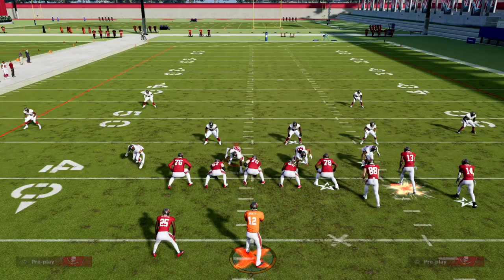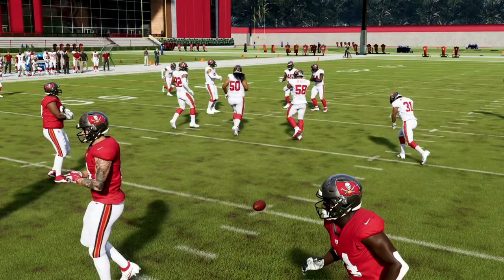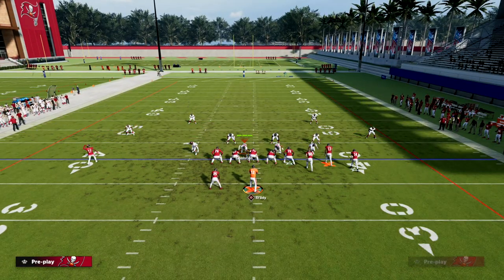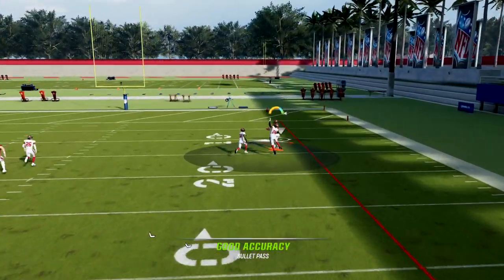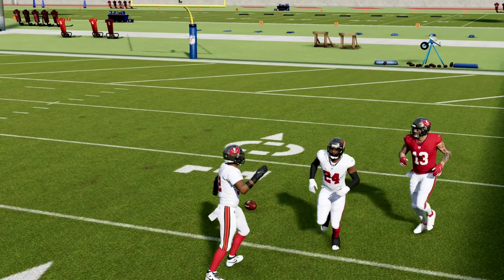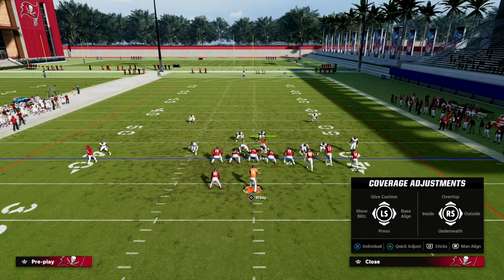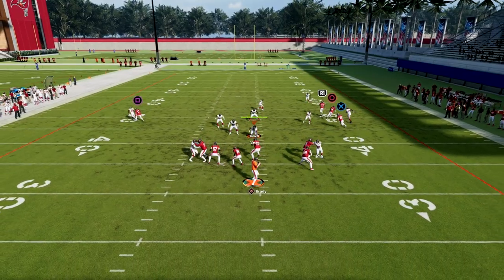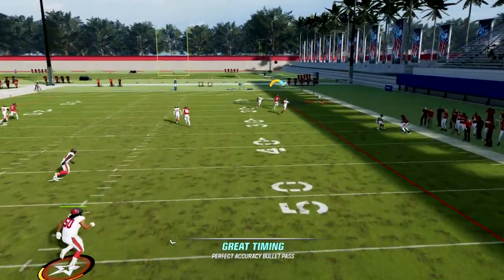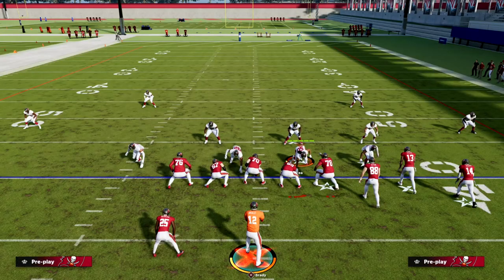One thing your opponent is going to do if they run match — and I guarantee this — is if you hit them over the top with this bomb, they're going to do one of two things. They'll probably deep-half the bunch-side safety. This is why we want to run this to the short side, because the short-side fade will completely destroy that deep half. They're going to deep-half the bunch-side safety, and you just want to free-form and pass-lead outside so your receiver gets into a sweet spot to beat that defender.